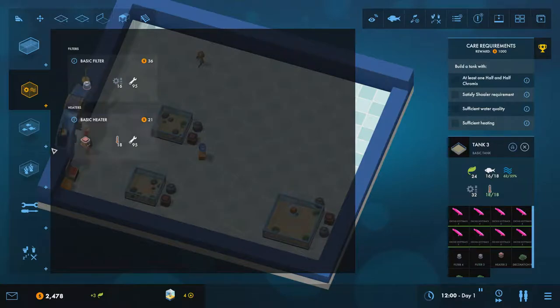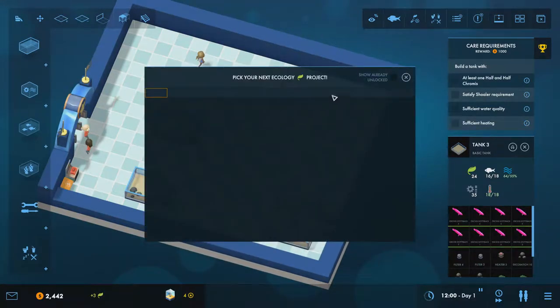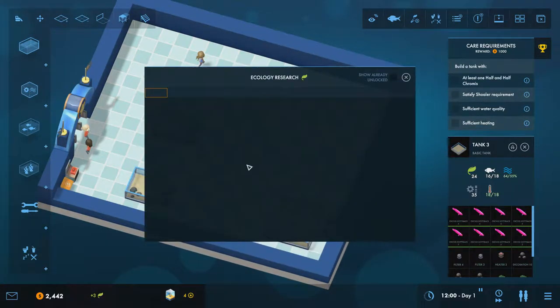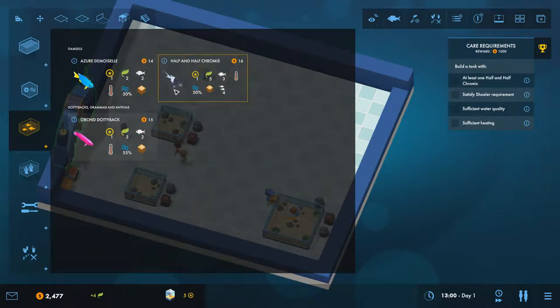We need another basic filter there, and we can add decorations to make it look nice. We can only put a couple of things in for now, so there's a limit to how much we can do aesthetically. The next objective is to build a tank with at least one half-and-half chromis, but we haven't researched that fish yet — once these guests give us a bit more prestige it should come along.